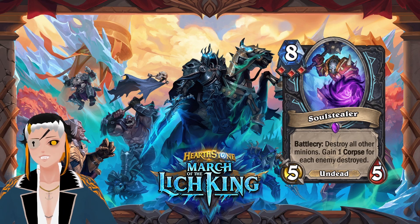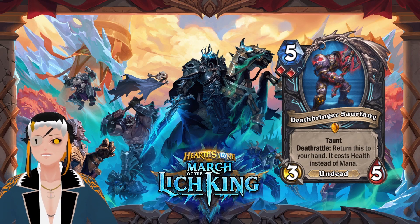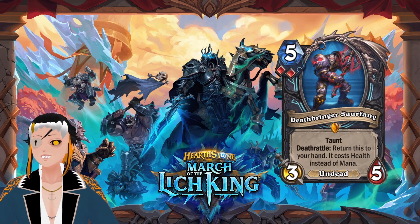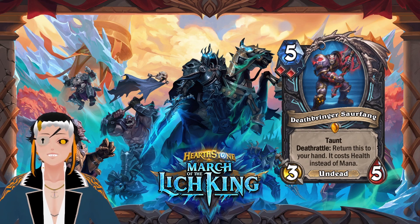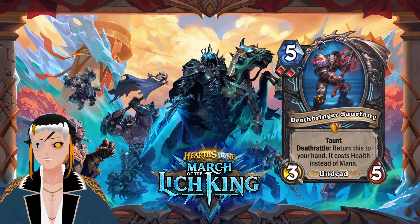Deathbringer Saurfang is a five-cost three-attack five-HP undead minion with taunt, requiring two blood runes. Deathrattle: return this to your hand — it costs health instead of mana. Basically a minion that can go infinite, costing five HP each time you replay it. If you have ways to buff him up, this is a decent card. It's also an instant silence target. Being able to play a card that keeps coming back can do a lot of damage over a long game, especially with lifesteal or extra max HP — though Patchwork is the better blood DK legendary overall.